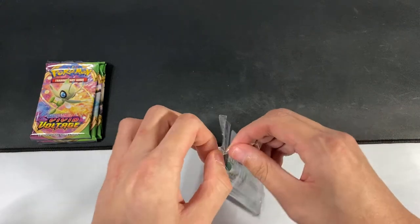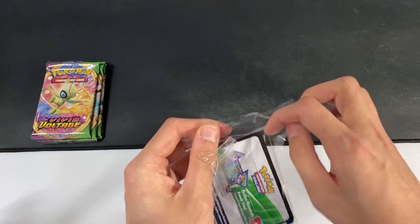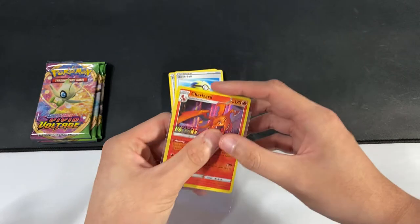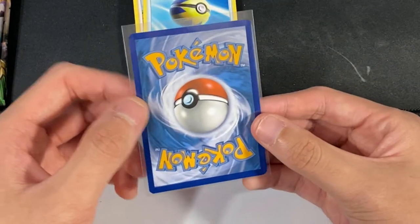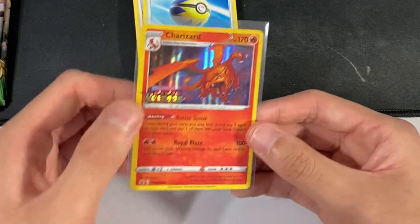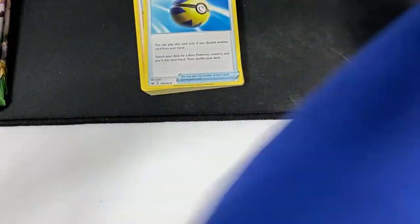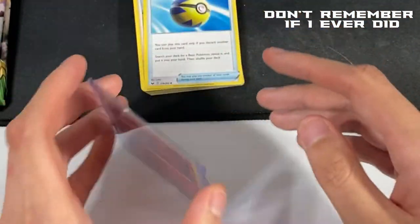I'm trying to be very gentle not to damage the Charizard. So we got the Charizard — I'm going to sleeve him up. The centering is kind of off, slightly. No white nicks on the back. Other than that, this card is really amazing. They got that Vivid Voltage tag right there. I'm super excited getting this — I actually pulled this Charizard. We'll put him in a top loader. I think it would be good to use the top loader for this card right here.